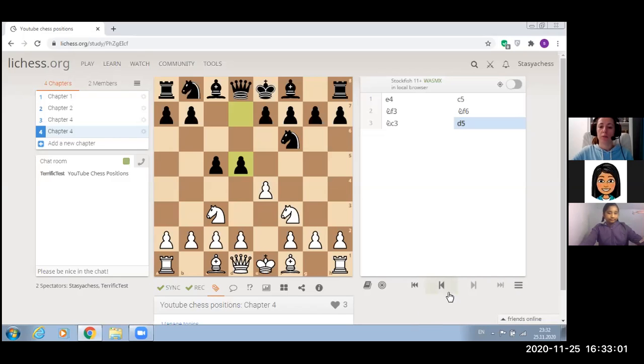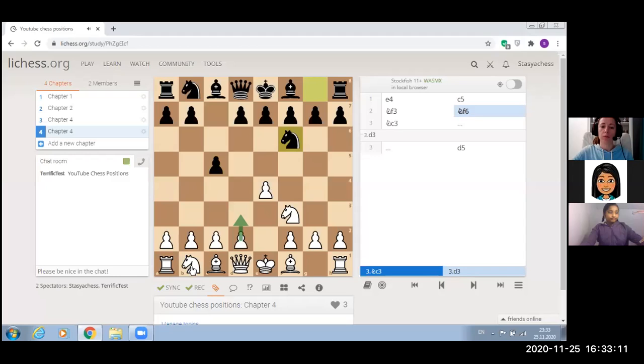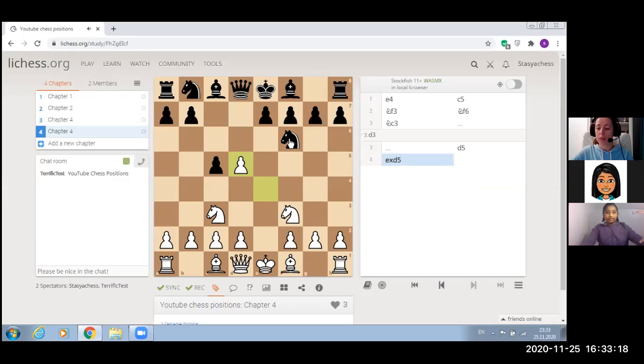If we go back, D3 would not be good for white because it looks like a passive move and it blocks your light square bishop. Knight C3 is much better. After D5, white wants to trade pawns at the center.